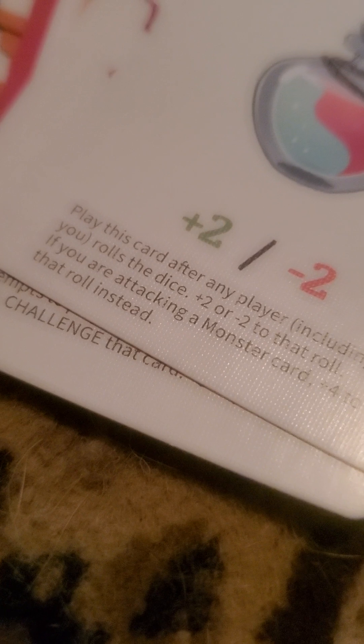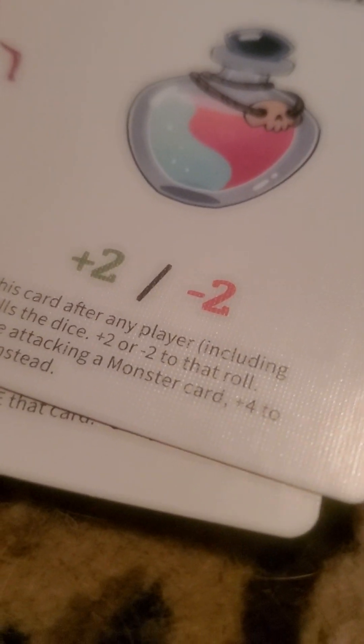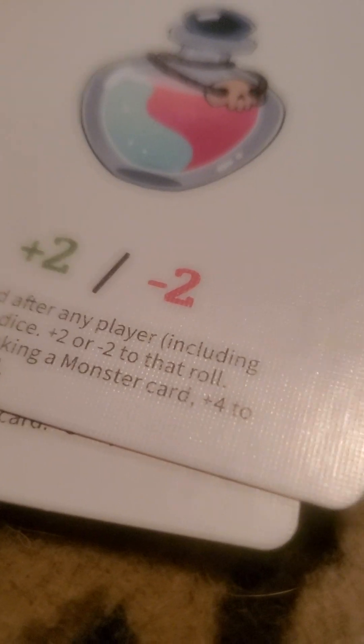And then here's, like, these abilities. Like, plus 2 that, minus that. Play this card after any player, including you. Roll the dice. Plus 2 or minus 2 that you roll.